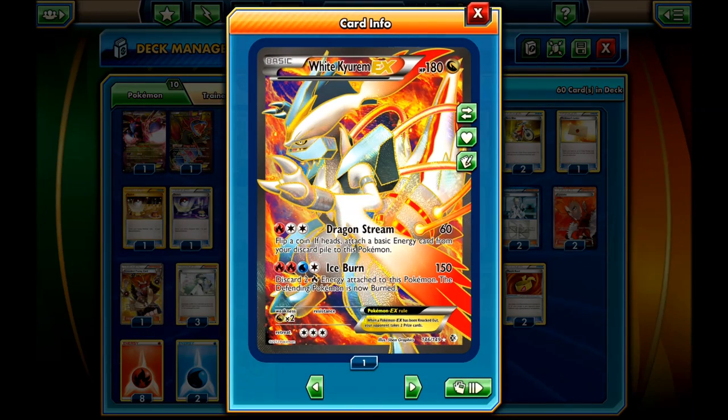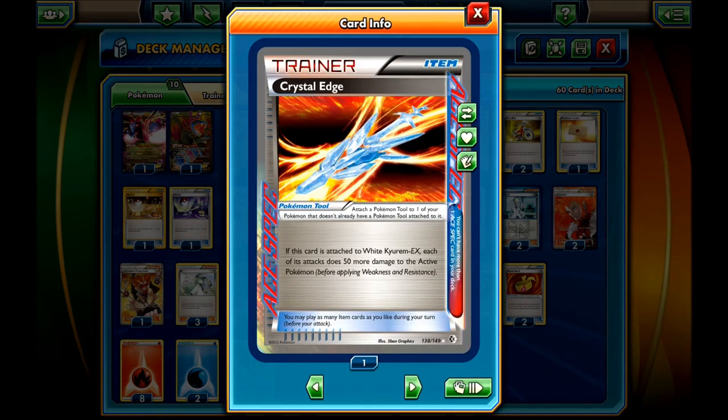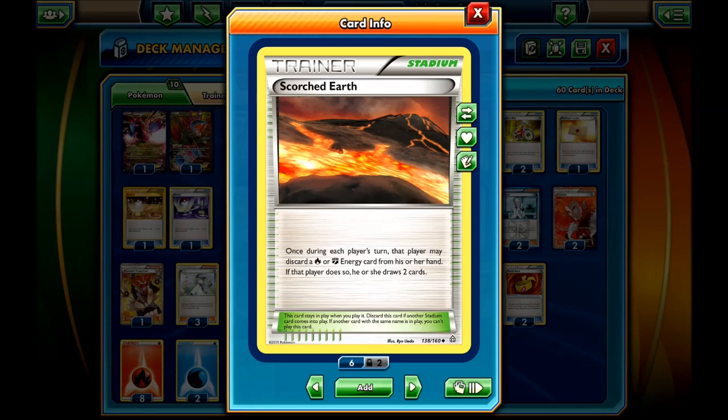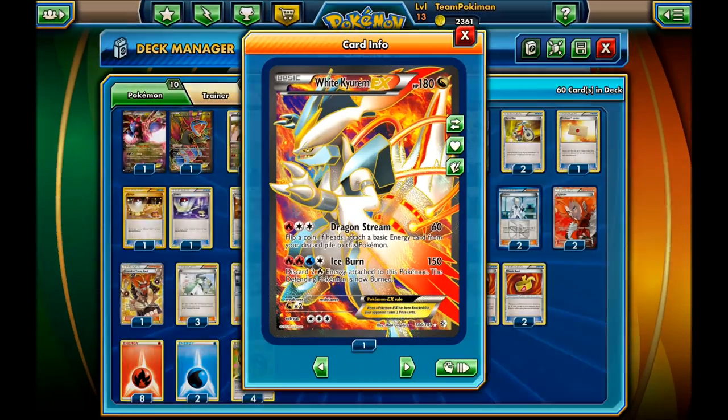Another way to charge it is with White Kyurem's first attack, Dragon Stream, which I actually use a lot — mainly for weaker Pokemon and when I need to charge up. Dragon Stream costs one fire energy and a Double Colorless; it does 60 damage, and then you flip a coin, and if heads, attach a basic energy from your discard pile to this Pokemon. With Crystal Edge you do 110 damage. The way you get fire energies to the discard pile is with Scorched Earth, which makes your deck a lot faster by letting you draw cards for discarding energies, then reattaching them with your attack.